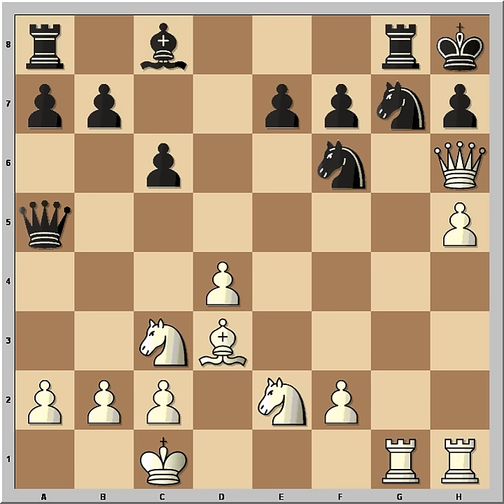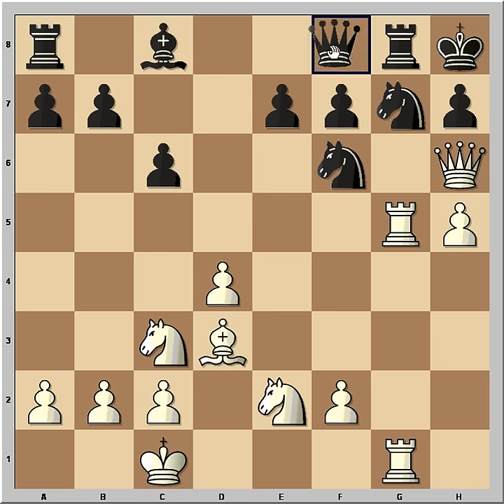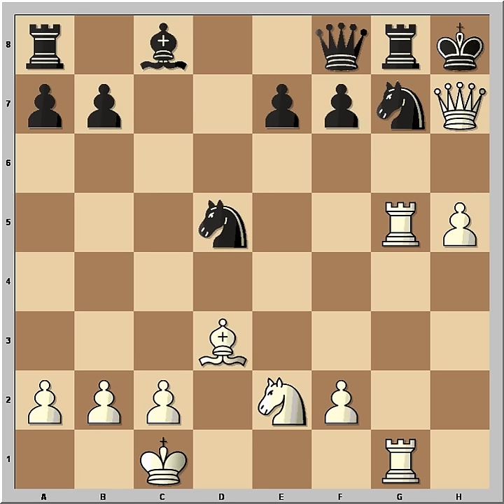Black played rook to g8. Now Fischer wants to bring both rooks to g5, and he does this with a tempo. Rook to g5, attacking the queen. The queen must move. Now rook from h to g1, and black is in big trouble. Black went through many variations and didn't find a solution — even this variation is losing. Perhaps the game could have continued like this, and checkmate.